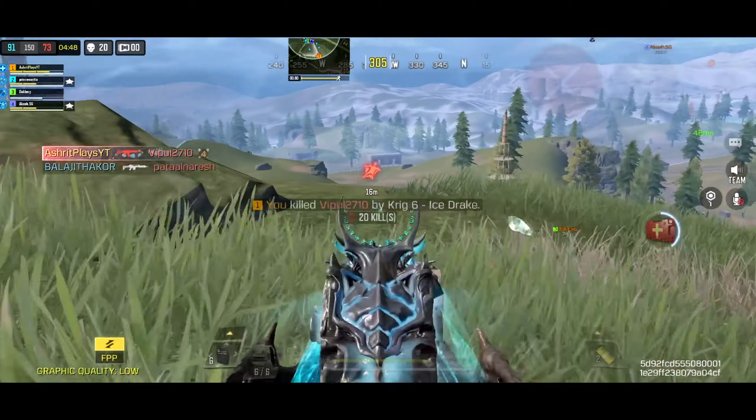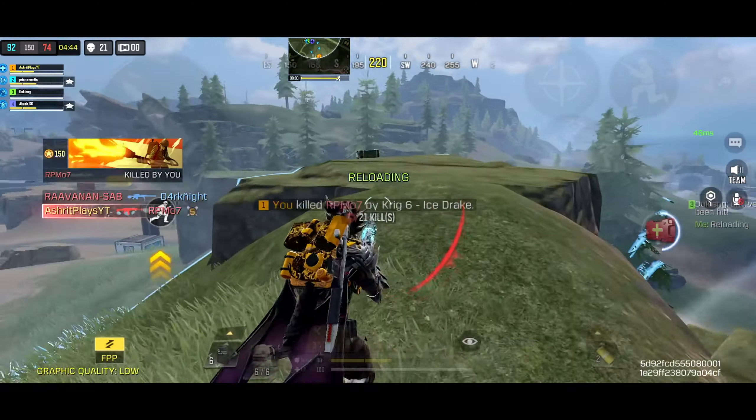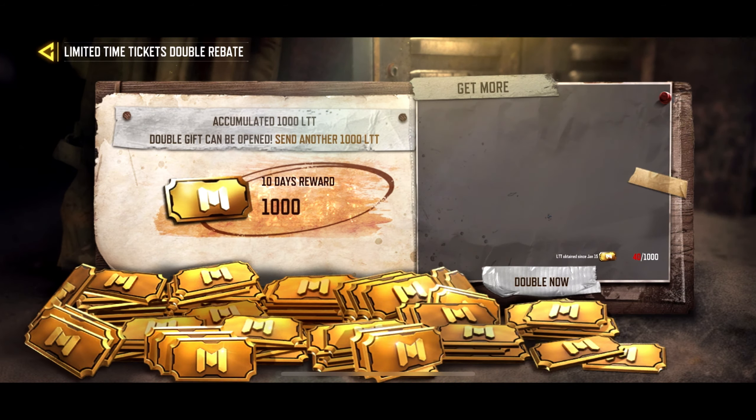After you collect 50 tickets, just complete the rest of the match and that's it. There's no need to kill yourself in game and play another match, as the maximum you can get is 50 tickets a day. Don't spend the tickets yet — save 1000 tickets, and for that you will get another 1000 tickets, which is a big bonus.